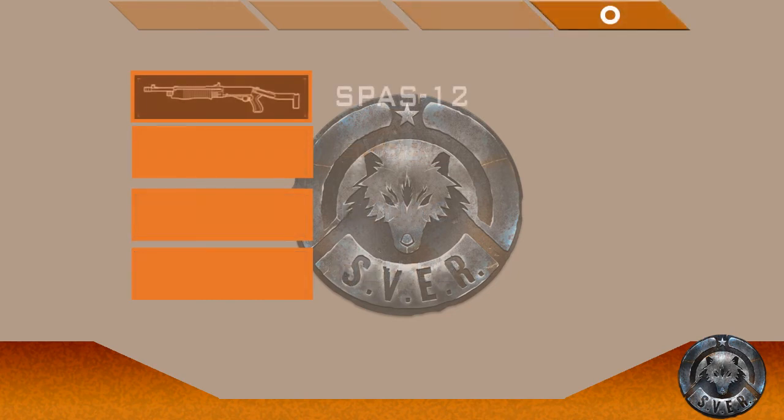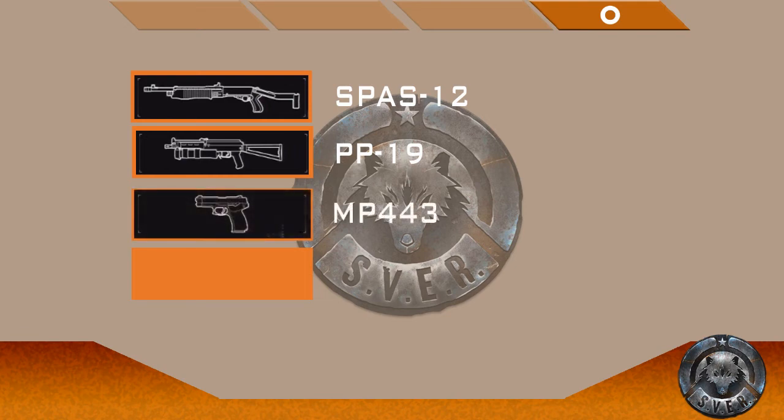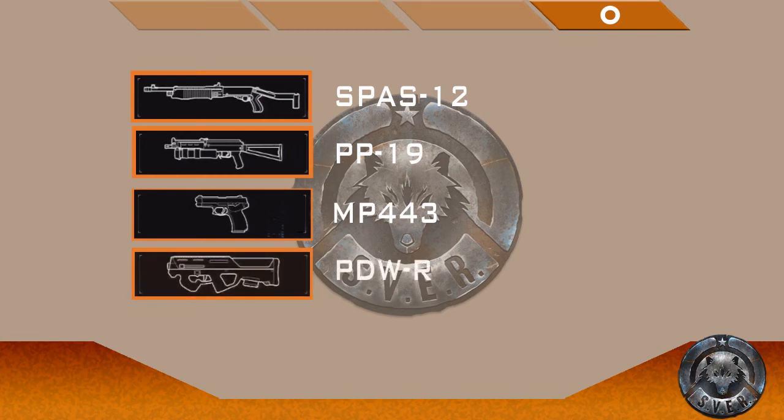Moving on to Sever's generals: the shotgun didn't have a direct match, so I picked the Spaz-12 because it's a pump-action. If you want something closer to the Sever shotgun and don't mind semi-auto, you can use the SAGA-12. The SMG is the infamous Vipera II from MAG, which is none other than the PP-19 — one of my favorite guns. The pistol is a straight copy with the MP443; use basic or suppressed. The tactical pistol is supposed to be the Curtis .45 ACP, otherwise known as the Vector from Modern Warfare 2. The closest I could find was the PDW-R, so if you have any ideas for a replacement, let me know and I'll update it.